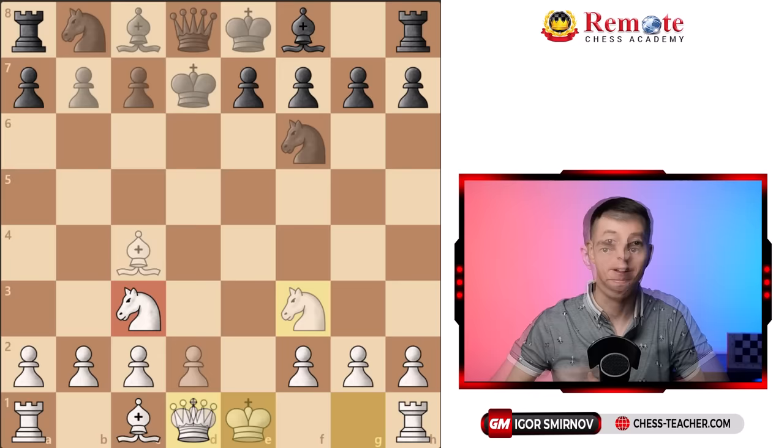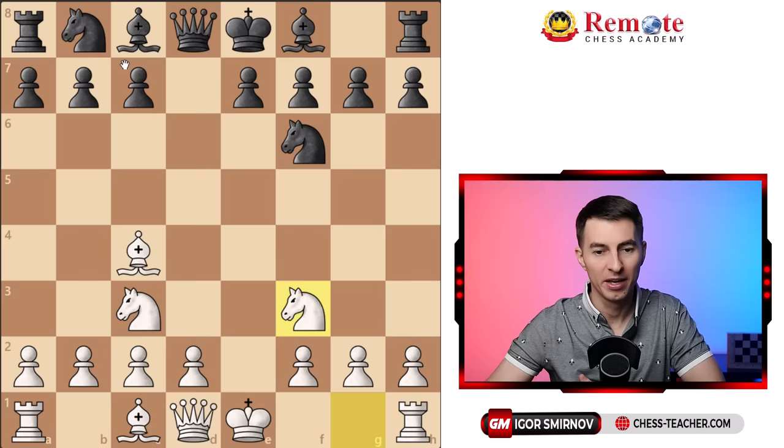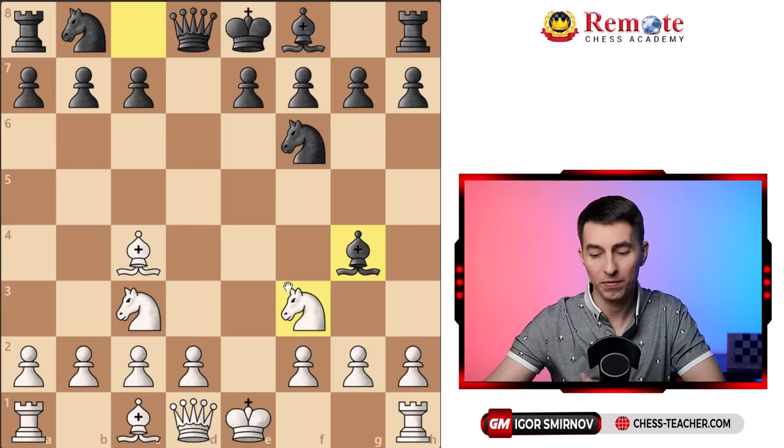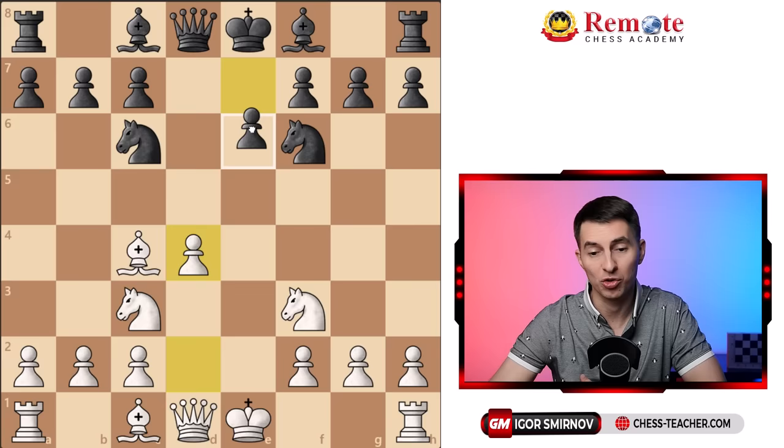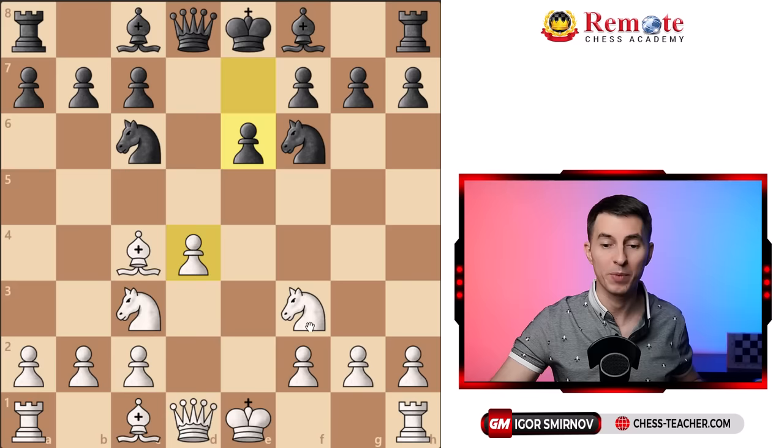We've just analyzed how you can shut down any early aggressive attempts by black. If they go bishop g4, that fails to the bishop takes f7 tactic or knight e5 in whatever order you prefer. Or if they instead go knight to c6, you play pawn to d4 and press them — if they try to play actively, again it backfires. Which means black actually has to humble themselves and play a more passive move such as pawn to e6, just to stop you from pushing forward. In this case we're happy — we have more space, better activity, and we just develop.